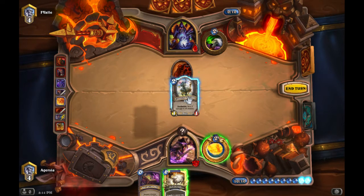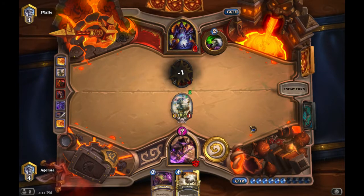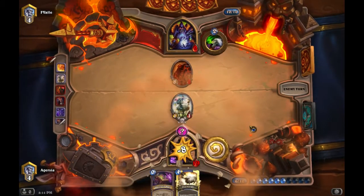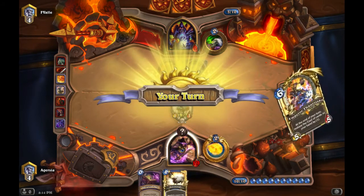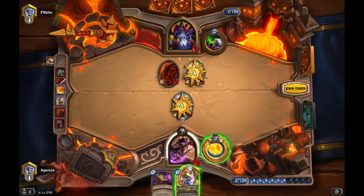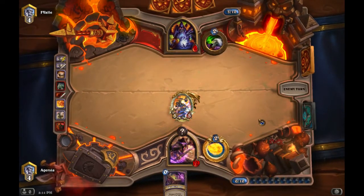We take eight damage but health isn't really an issue — we have Ice Block up, he only has three cards, and all his other giants are gone. I hold the Polymorph in case he has more big guys since he already played Alexstrasza. We use Polymorph on the Sludge Belcher, trade the Sheep into the 1/1, take out the giant, and slap down Emperor. This is going almost ideally.